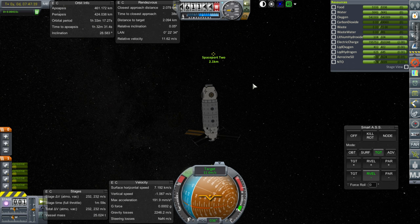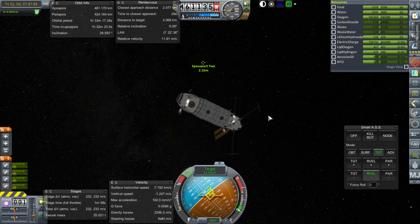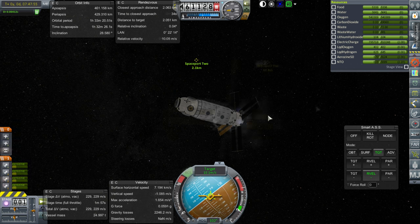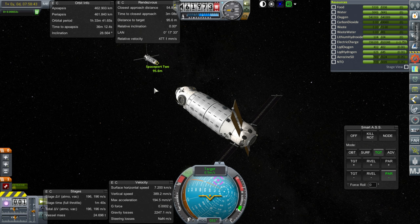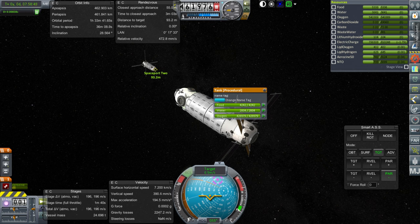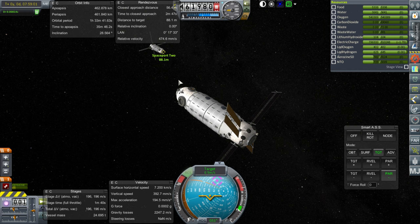We are now within render range of Spaceport 2 and we only have 11.6 meters per second of relative velocity, so it should be pretty easy to rendezvous here. It's all about docking, of course, and I always have fun with that. I've decided to make sure our port is connected so that, in theory, the propulsion modules are on opposite sides — so there's a theoretical connected living space, even though I'm not using Connected Living Space. Assuming you consider the food, water, and oxygen tank a reasonable thing for crew to pass through, and of course all the dock ports. The downside is that means our docking ports are really close together.